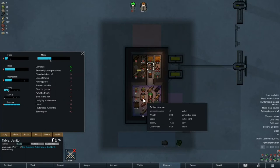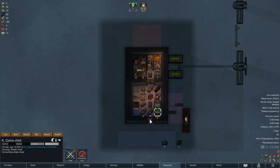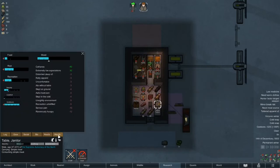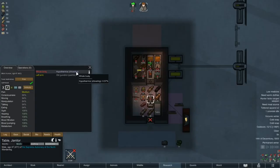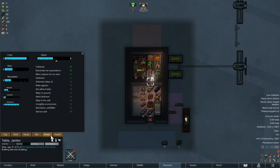Just as Table sits down to research, Kay gets up and she'll enjoy a bit of breakfast. Meanwhile, we can queue a meal for Table because that should make him eat around the right time. There he goes, and Kay can take over. Turns out it was too early to open the door. His hypothermia is just about gone — I think he can finish that bed before he goes to sleep, so he won't have to sleep on ice today.